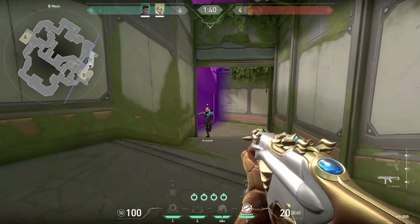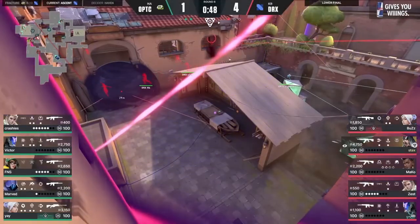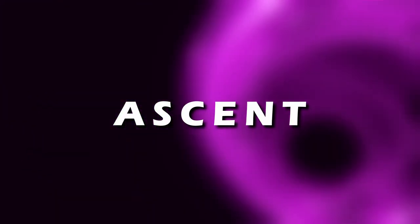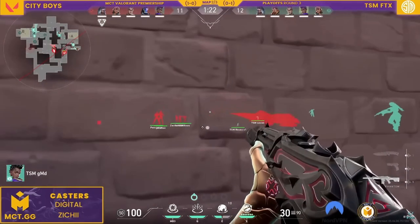Now that we understand its various uses, let's look at some pro play and examples to get a better understanding of where Cosmic Divide can work. Let's start with Ascent, one of Astra's better maps, starting with attack side.